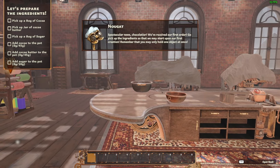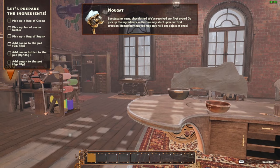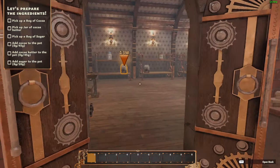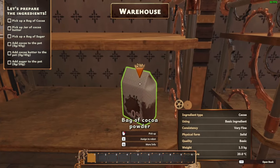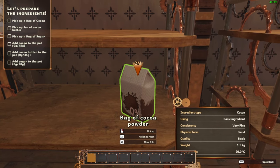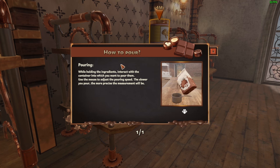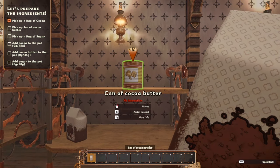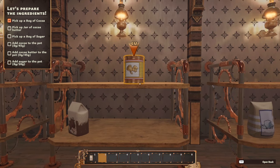Pick up a bag of cocoa. 'Spectacular news, Chocolatier! We received our first order! Go pick up the ingredients so that we may start upon our first creation.' While holding the ingredients, interact with the container into which you want to pour them. Use the mouse to adjust the pouring speed — the slower your pour, the more precise the measurements will be. Pick up a jar of cocoa butter.